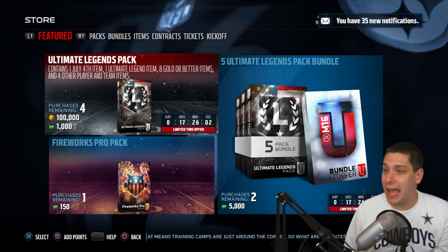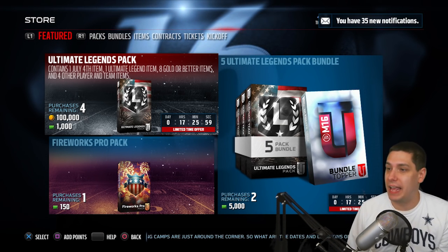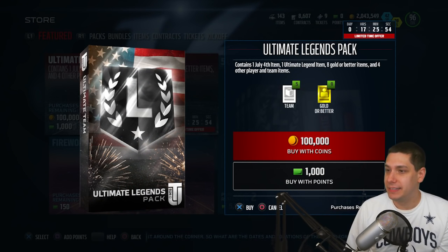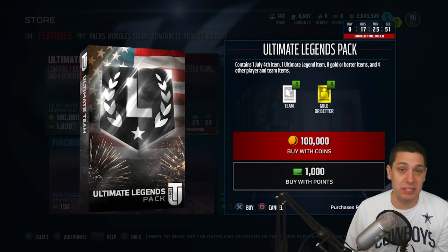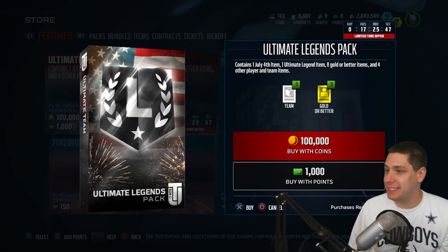With that being said, we do have 4 Ultimate Legend Packs that we can open up here today — 4th of July Ultimate Legend Packs. I kind of like the card art on these too, by the way guys. Take a look at that — kind of cool. I love the little fireworks at the bottom. Nice looking. But alright, let's do it guys, let's open up these packs!